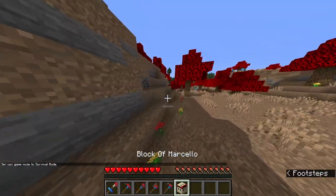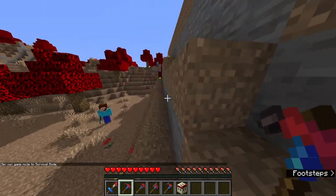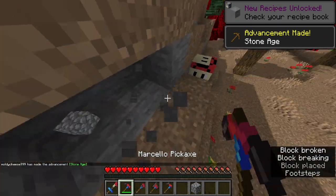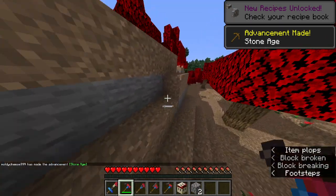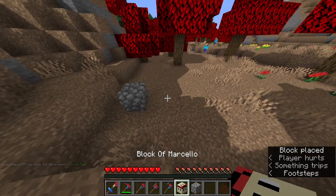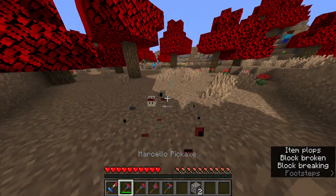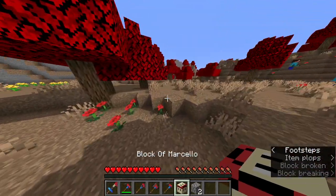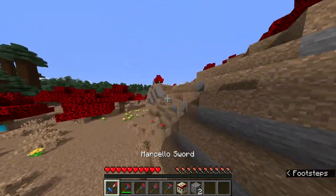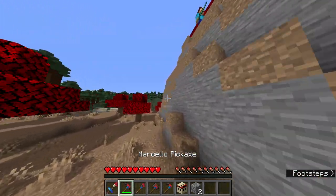Marcello block — these tools can mine Marcello blocks faster than they can normal blocks. So let's mine some stone. See, it breaks the Marcello block slightly faster. Let me place this cobblestone. It was slightly faster, as you can see.